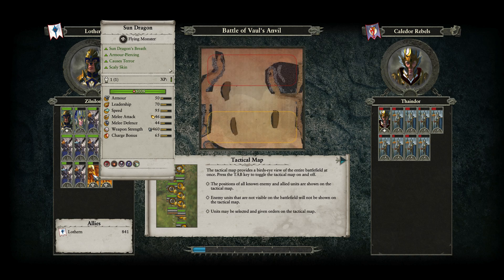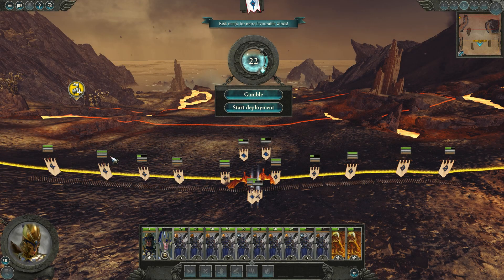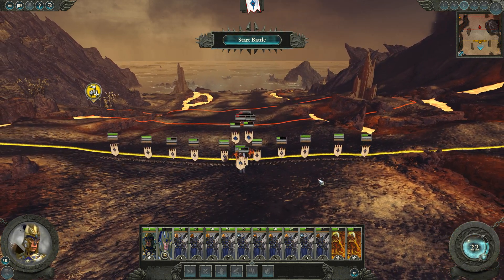In past Total War games, the larger the creature — or the lower the unit model count in a unit — the worse it would perform in auto-resolve. For example, elephants in Rome would perform really poorly in auto-resolve, same thing with cavalry. Even in Warhammer 1, single-model units performed poorly, like Demi Griff Knights, which is why Legend of Total War in his Empire campaign didn't recruit them.